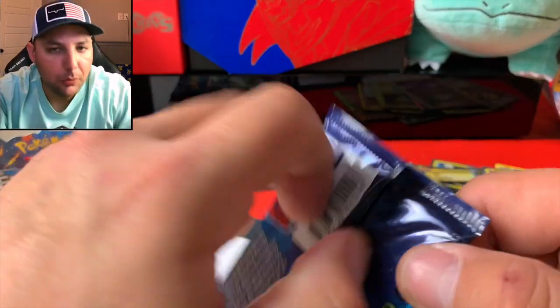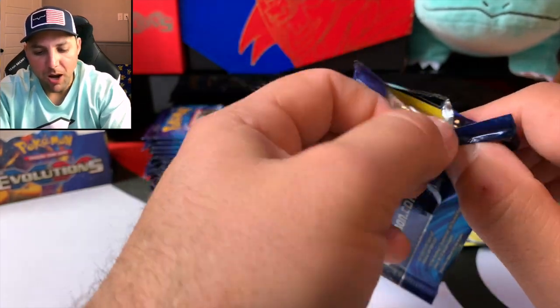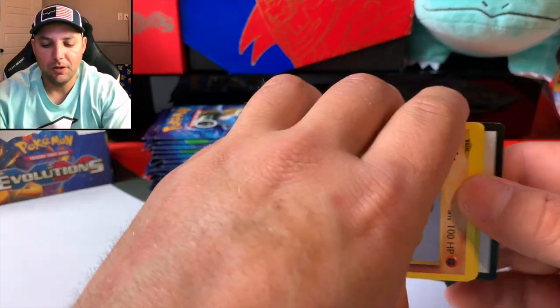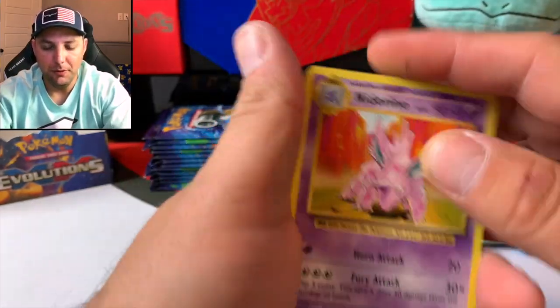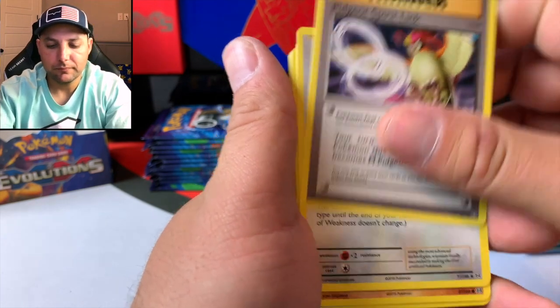The pulls in Evolutions — they're just wild. I wish all the sets were like this. This reminds me of watching a lot of Hidden Fates openings, and the shiny pulls on those — good lord. Pidgeot — and that's probably the next series, once I complete the sets for Sword and Shield and Evolutions. You guys let me know what you want to see.